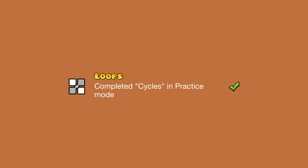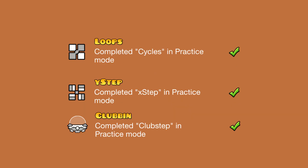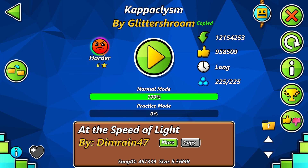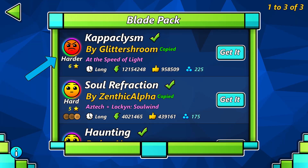Number three. Cycles, Xstep, and Clubstep are the only levels to reward an icon when completed in practice mode, while all other main levels simply reward colors. Number four. Cataclysm is the only level to be featured in both a map pack and a gauntlet.